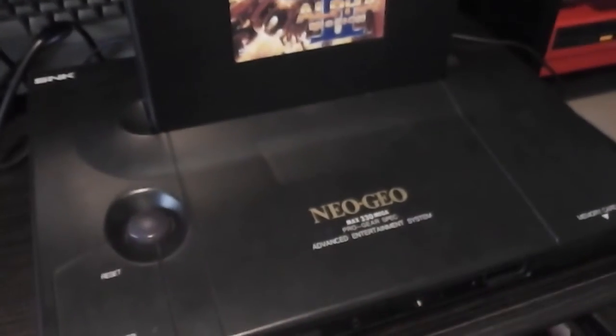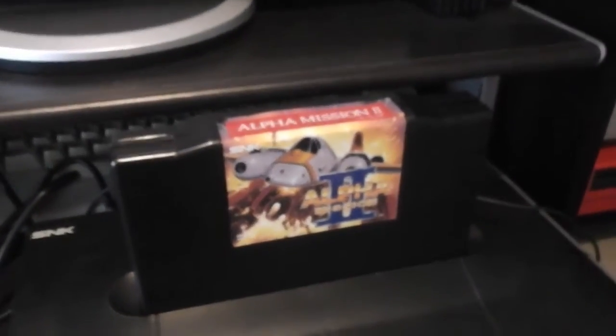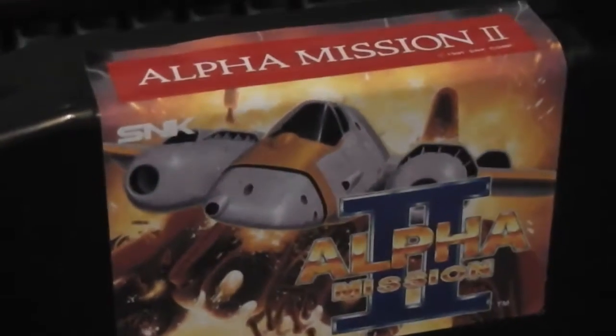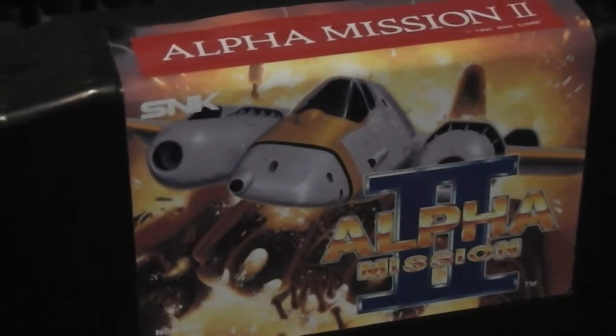One last thing to look at before we start looking at the game — that's the cartridge of course. The monster that is a Neo Geo cartridge. There it is with the sticker on, with quite a nice picture and the Alpha Mission 2 logo.